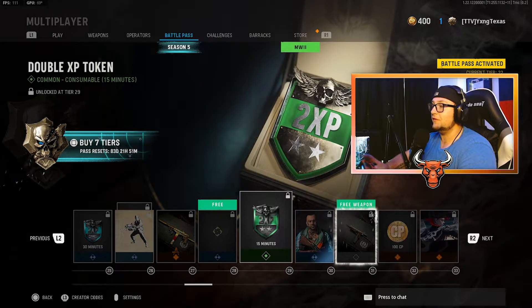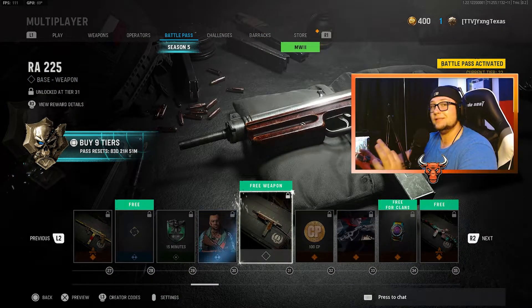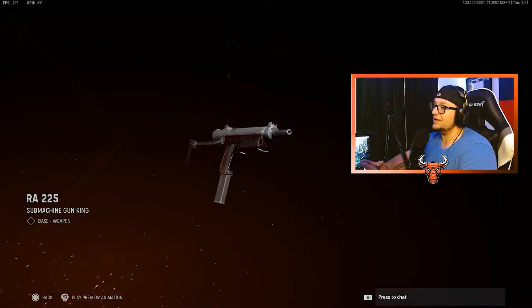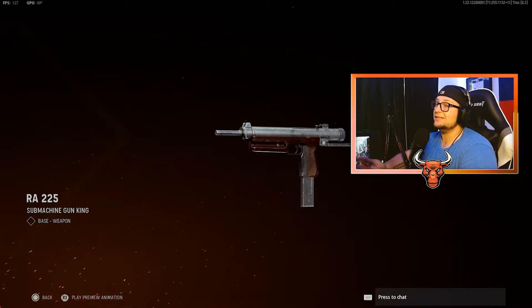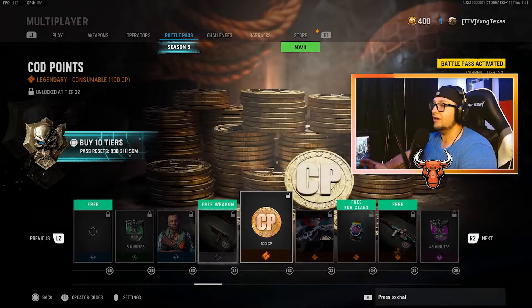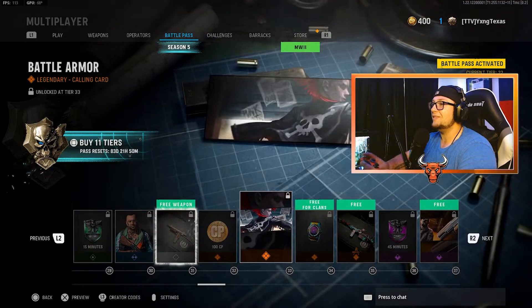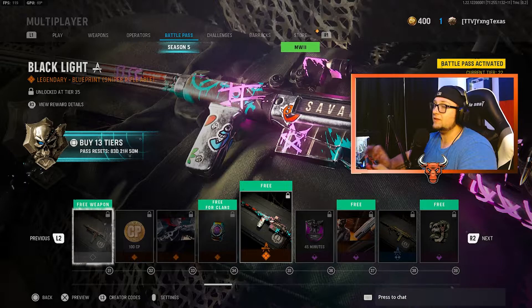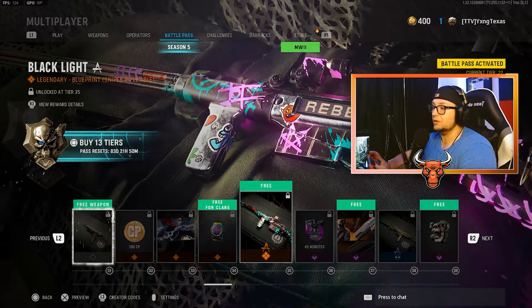Moving on, Double XP for 15 minutes. The Tatted Track Rollin' Skin. And at tier 31, the second new weapon in the Season 5 Battle Pass — the RA-225 SMG. I also showed this off in my video yesterday. This is the second and final new weapon available in the Season 5 Battle Pass, and that is at tier 31. Moving on, 100 COD points. The Battle Armor Calling Card. At tier 34 is a free for Clans tier with the Plasma Scream Watch. At tier 35 is the Black Light Blueprint for a Sniper. 45 minutes of Double Weapon XP.